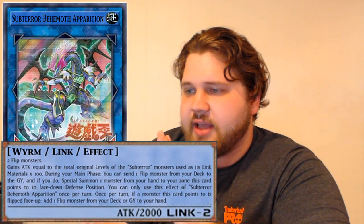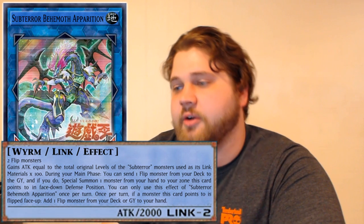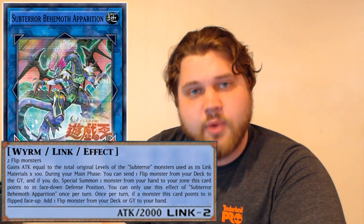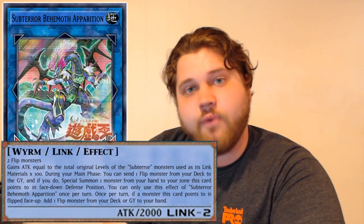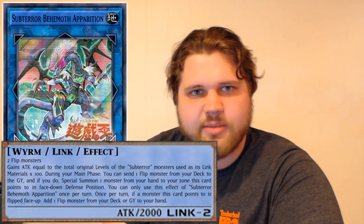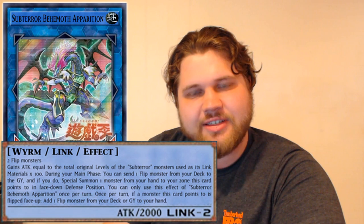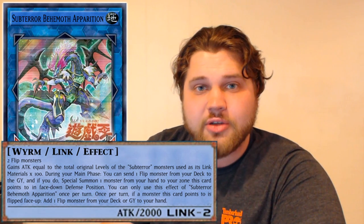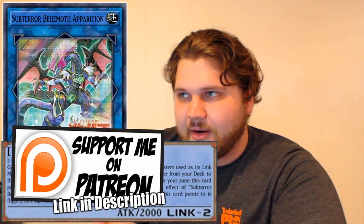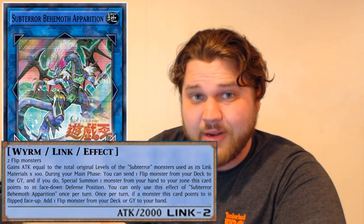The materials are two Flip monsters, and you can only use this card's second effect once per turn. The first effect: this card gains 100 attack times the total original levels of its Subterror monster Link materials. So if you use two Level 12s, it gains 2,400 attack, making it 4,400 attack by itself as a base. That's actually pretty respectable, pretty beefy, but that's likely never going to happen because you're probably not going to dedicate two huge Level 12 Subterrors into making this card.